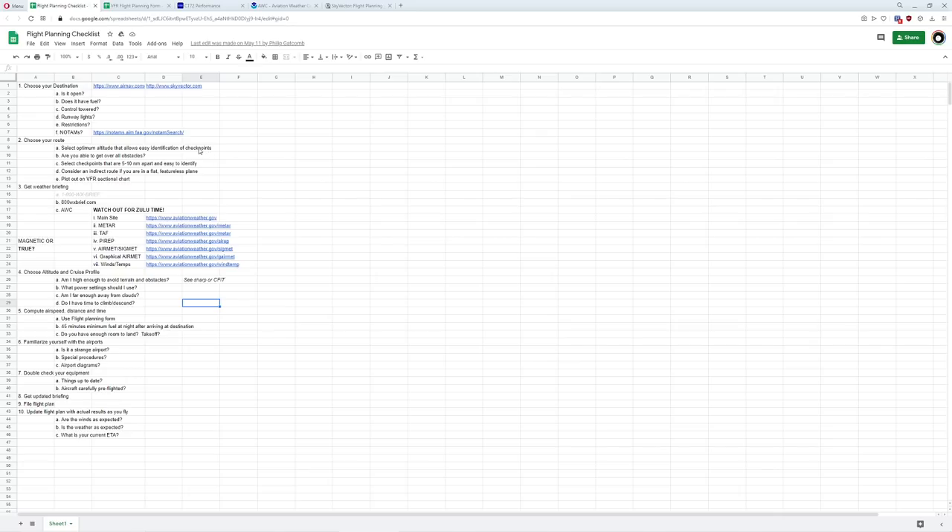The first thing we like to do when we're doing dead reckoning is double check our flight planning checklist. There will be a copy of this checklist at the bottom of the page. The first thing we usually do is pick our destination, calculate our route, get our weather, and then start doing all the crazy nasty stuff, which is going to be reserved for the second video in this series.